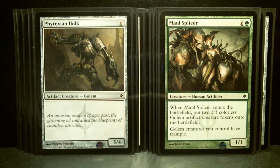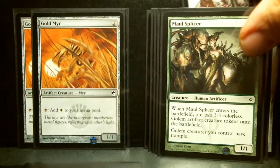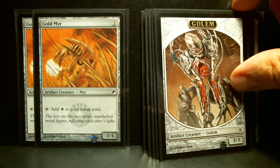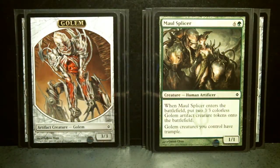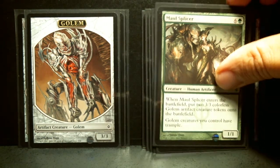Maw Splicer is your biggest creature — there's only one, of course. It's a 7-drop, 1/1. When it enters the battlefield, you put two of the 3/3 Golem artifact creature tokens onto the battlefield. So this artifact token really gets a lot of heavy play in the deck — it's featured in almost every card I've read so far.